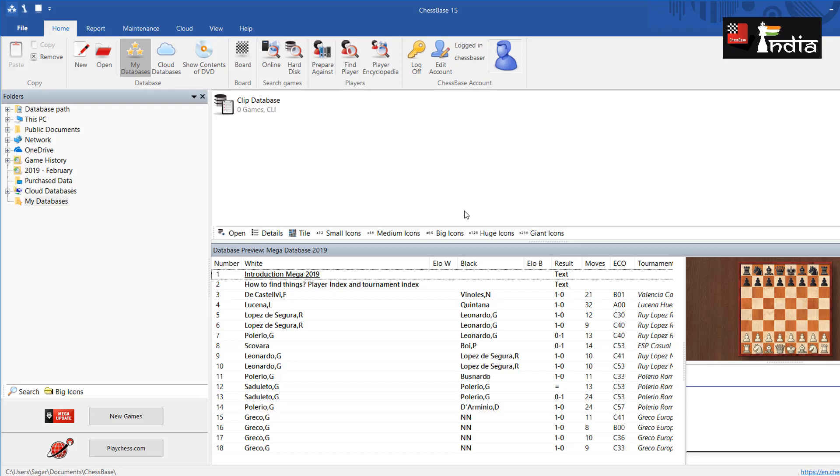With this lecture, you will understand the basic concept on which Chesspace works, which is to save your games of chess, and I think it's extremely important. Now on your desktop, you can see the logo of Chesspace 15. Let's first begin with how to save the game. Here you see the board — you click on it.